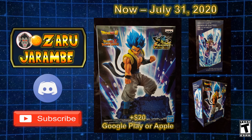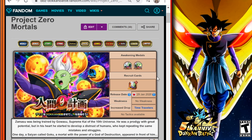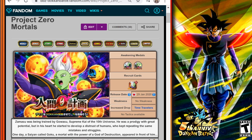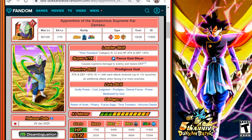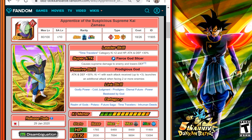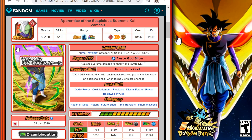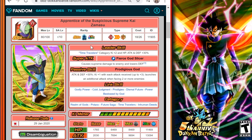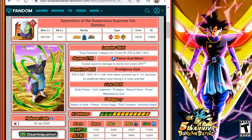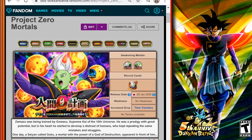Let's hop over to the Dokkan Wiki and look at the first event, Project Zero Mortals, where we'll be able to farm out Zamasu and his awakening medals. You can see the card art here for the Zamasu. One thing to note is that all of these units we're talking about today have different release dates through their Dokkan awakenings because they will be dropped in phases through the fifth anniversary — so we'll be able to farm and awaken them little by little, and then extremely awaken them as well.